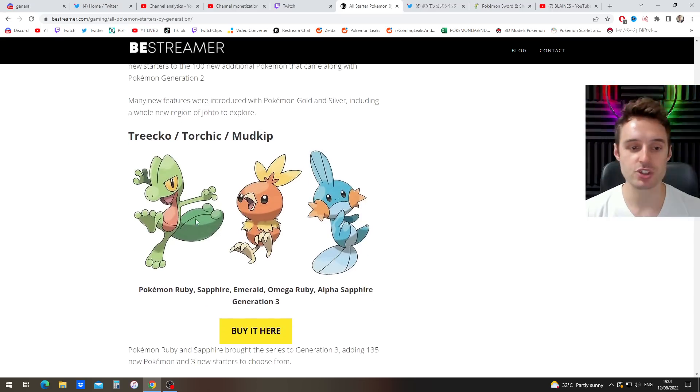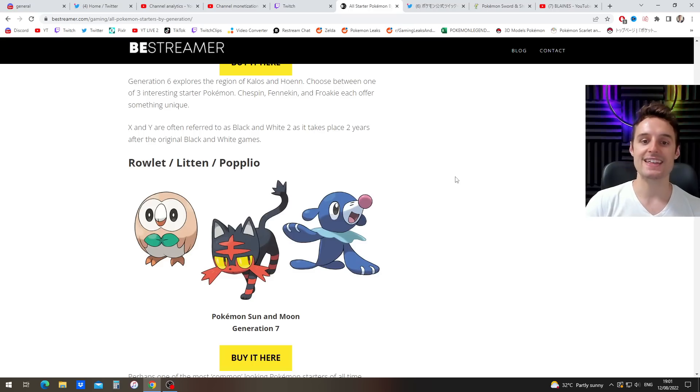With the introduction of Crown Tundra, they also introduced Gen 3 starters, so we're going to be able to give those out as well. No G-Max however, but they will be shiny, level 50, max IVs. There's also the Gen 7s — they were in there as well. They're not around a lot, so we'll be doing all of those shiny max IVs as well.